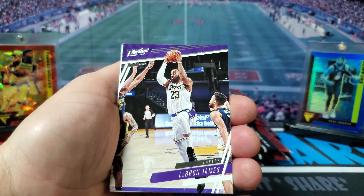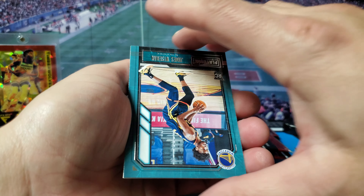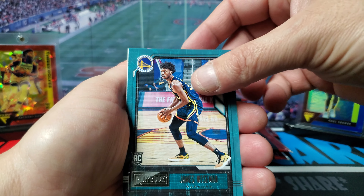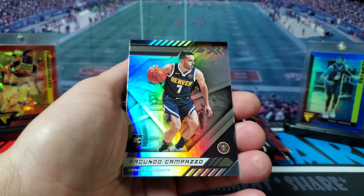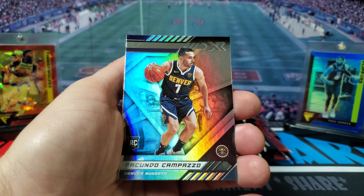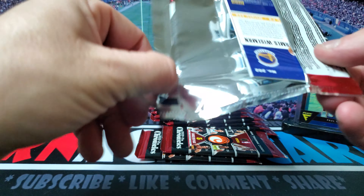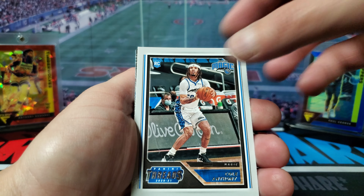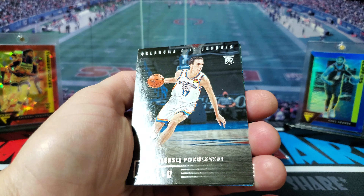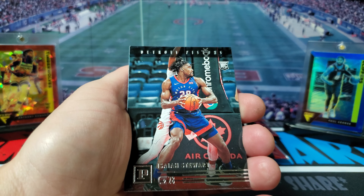Got our second LeBron, Devin Booker, we got James Wiseman, Jason Tatum, and Campazzo. A lot of these names I'm not too familiar with — my sport is definitely football but I like to collect a little bit of everything. You got Cole Anthony, you got Pokusevski — I'm not very good at these names — you got Isaac Stewart.